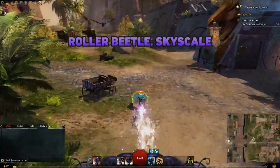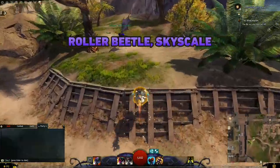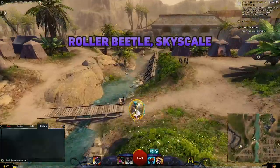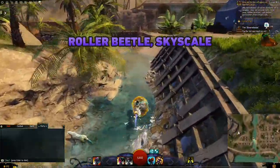Moving on to the next two mounts — when Living World Season 4 was introduced, so were some new mounts. Be aware that if you weren't playing when each episode was released, you will need to purchase those episodes from the Black Lion store.